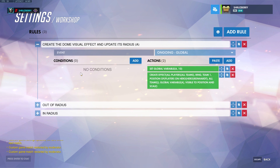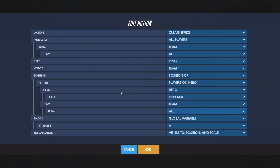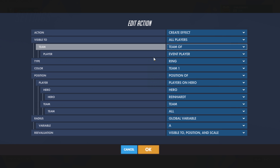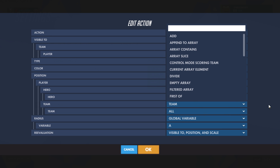The first rule is just the visual effect — this creates that aura around the Reinhardt. It doesn't do anything gameplay-wise, it's just for show. But we also set a global variable A which will be the radius of the aura, used in our later scripts. For creating the effect, make it visible to all players or to the team of the event player. Set the position to the hero playing Reinhardt on that team.